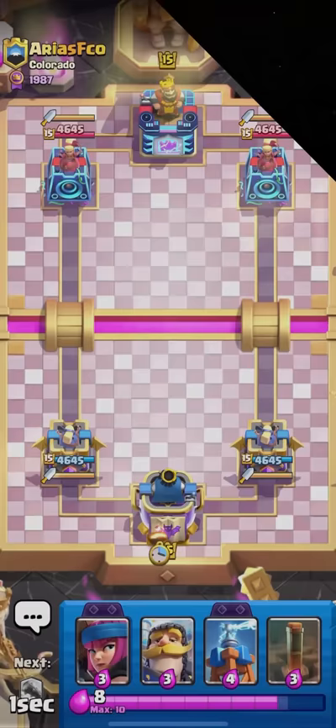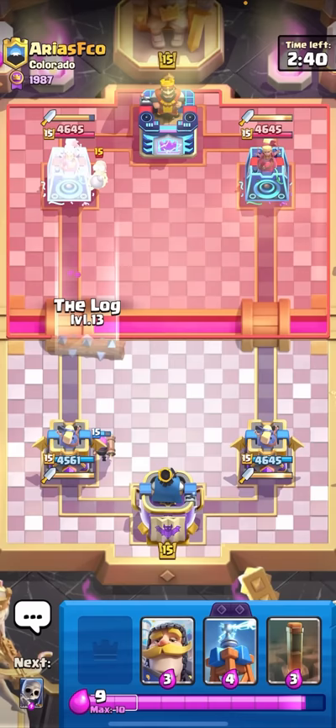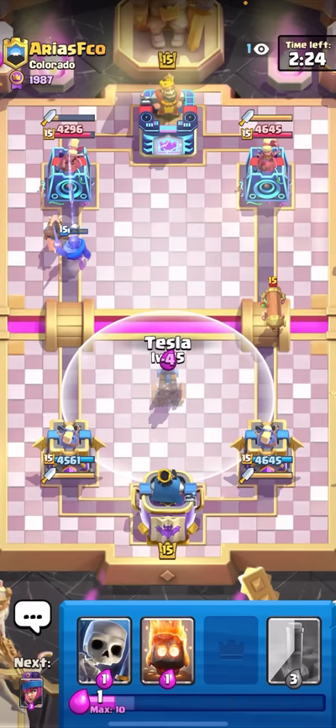We're in the next match against Arias FCO from Colorado. With this deck I find my favorite starting play to be either Hog Rider or Firecracker in the back. Fire Spirit at the bridge or Skeletons in the back are fine too, or logging on the tower. Cycling a Tesla in the middle works too. He has Battle Ram - I'll just Tesla here. He goes for the PEKKA but that is two nice Hog Rider shots.